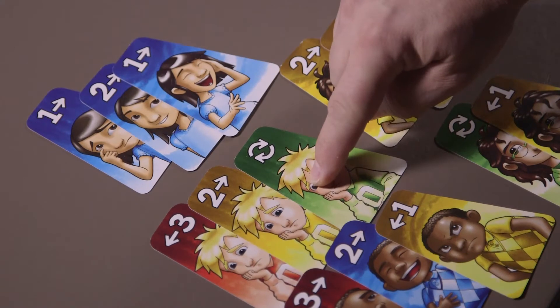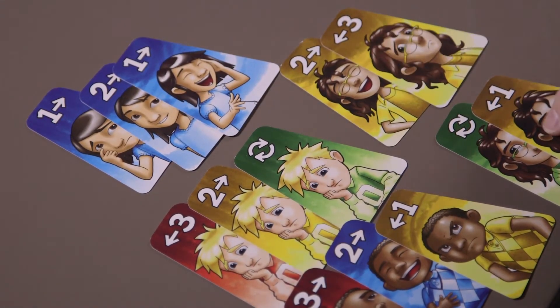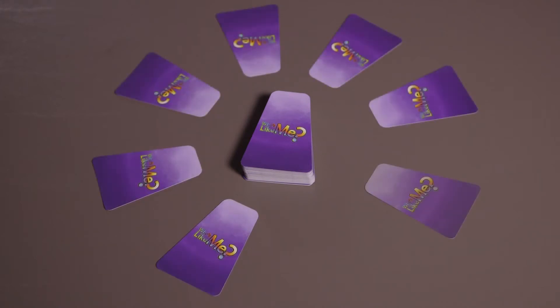The objective of Who's Like Me is to collect cards and create as many matching groups as possible. Set up the game by shuffling all the cards and placing them face down in a draw pile. Then draw eight cards keeping them face down — don't look — and place them in a circle face down around the draw pile as shown.